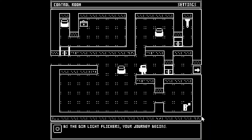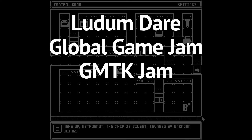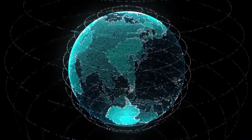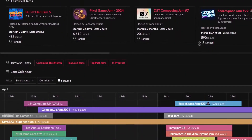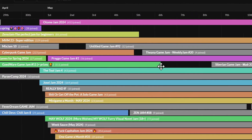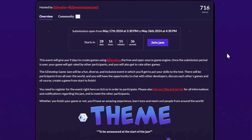Some of the biggest game jams are Ludum Dare, Global Game Jam, GMTK Jam, The Wowee Jam, and Brackeys. Where can you find or join a game jam? Jams are held all around the world, in person and online. The website best known for hosting game jams is itch.io, where they have a calendar page dedicated to game jams. If you want to join one, all you need to do is find one that you like and click join.